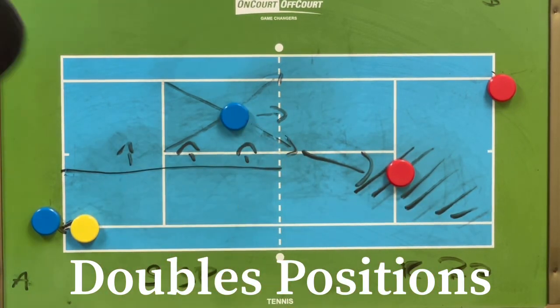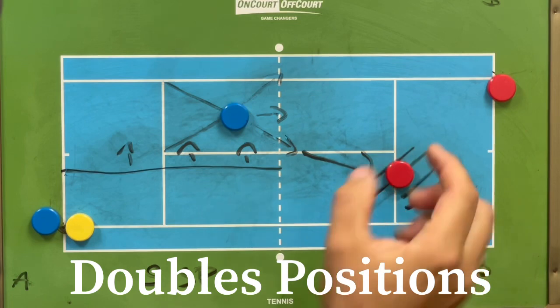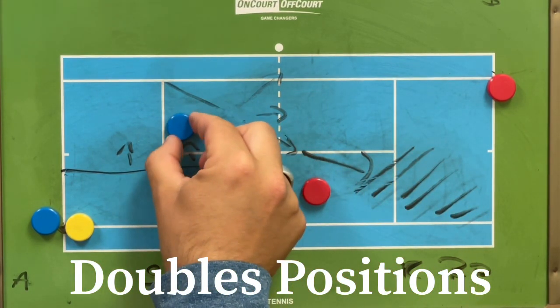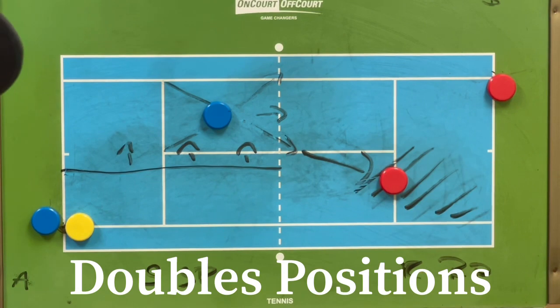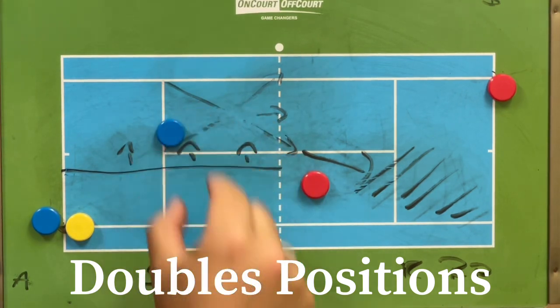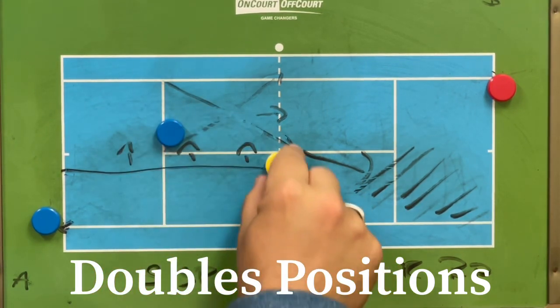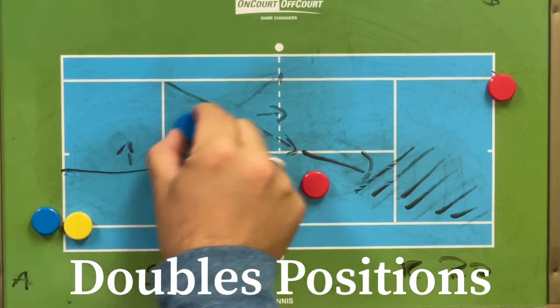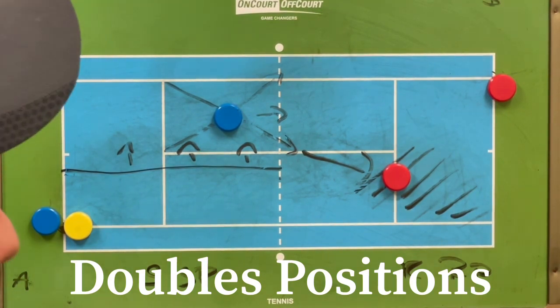Now the phenomenon I like is what Ryan described — think of it as a magnet. The server hits the serve, the ball comes back to this player, and the magnet pulls this player forward and the other player a little back to the middle. I like to call it the goalie and the striker: the striker goes forward to intercept the ball, and the goalie stays in the middle for reaction time in case of a weak ball. Goalie and striker, or the magnet — both are great visuals for players to understand what's happening on the court.